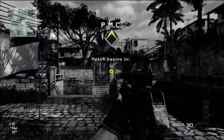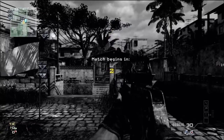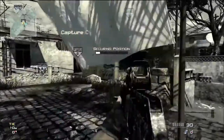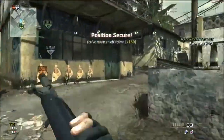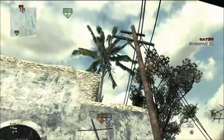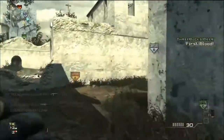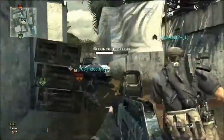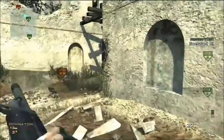In this gameplay, you're going to see what I mean by controlling two flags and keeping them. I go, I believe, 40 and 22 — or 40 and 27, I'm not sure — but I know I get about 40 kills. So the USAS-12 works really well, only because a lot of the action on this map happens in the middle around B-Flag.